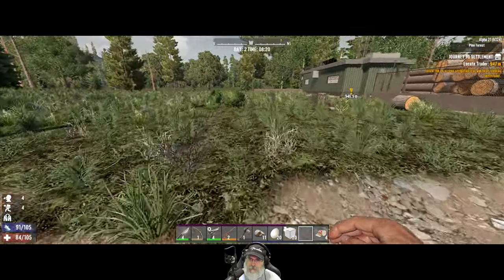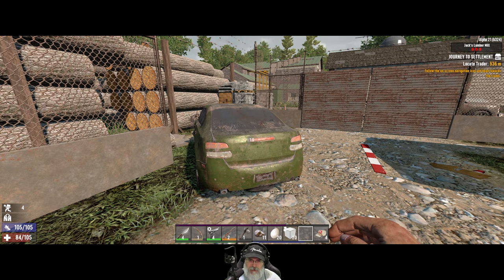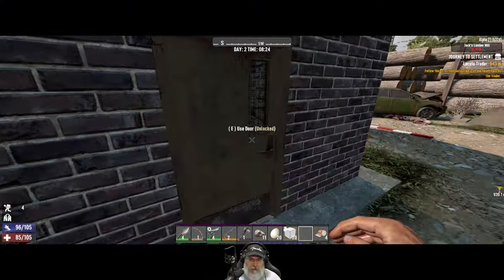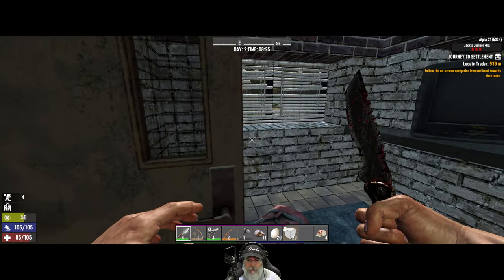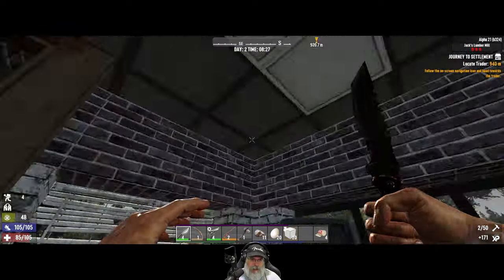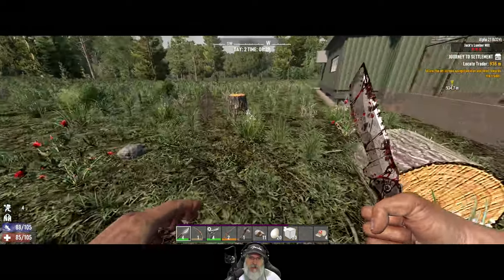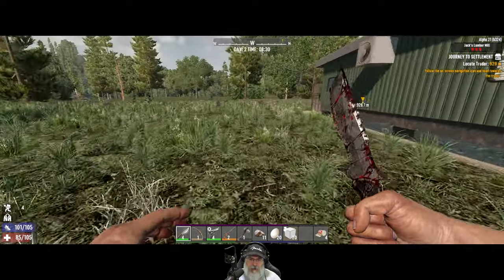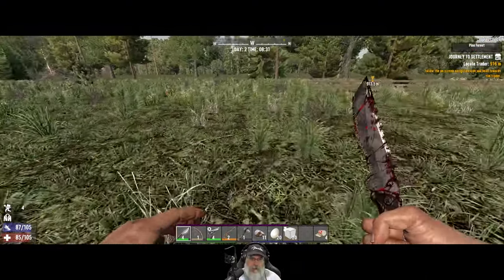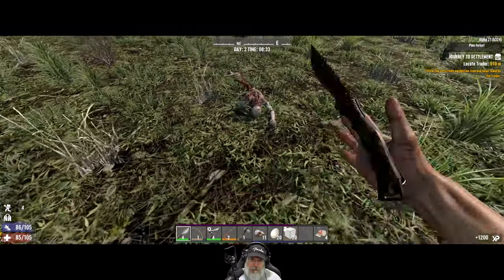We got a couple of quick and easy loots here, we'll grab those first. Not interested in either one of those things now but maybe later. Okay, that's all that's in here apparently. Let's just go. Do we have at least one honey? We do. Let's not mess with the stumps now. We'll kill this guy for some XP — give him a couple of bleeds and stabs.